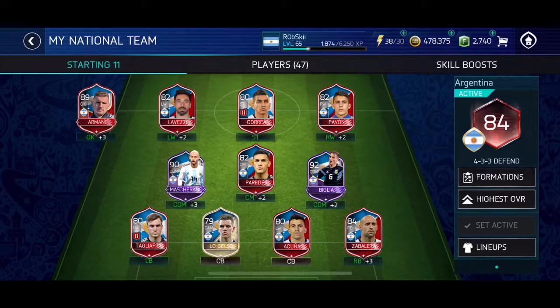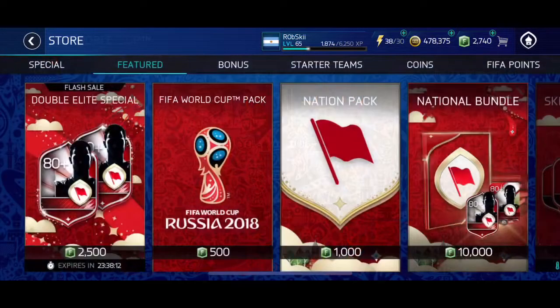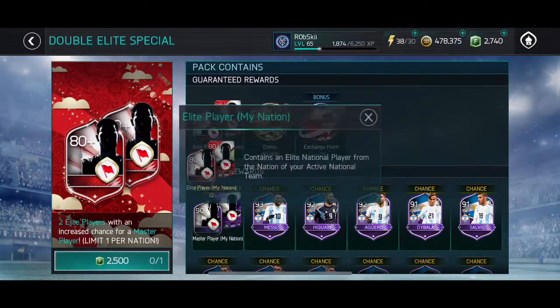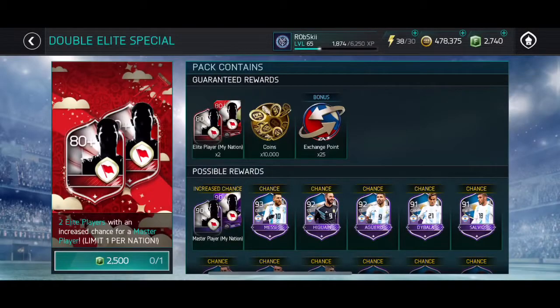Definitely looking to get something like that. I believe Mascherano also has a center back card — I currently have a CDM card and I do like that a lot of the cards and the players are slightly different. But then this popped up in the store: two elites for 2.5k.